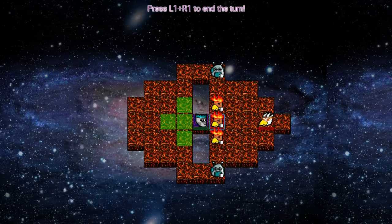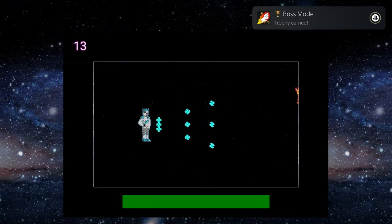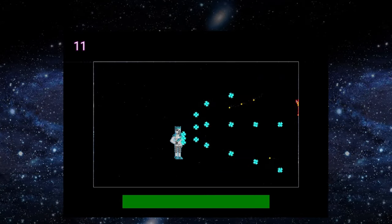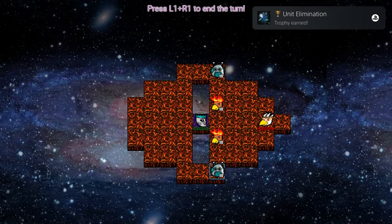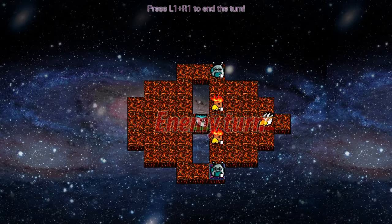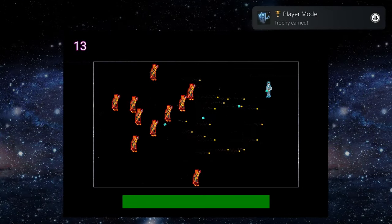This is where the shoot-em-up bit takes place. Hold cross to fire, and you can move around with either the left stick or the d-pad. Take out that unit for another trophy, and go ahead and end your turn. One of the enemy units will move in and try to attack your boss, unlocking another trophy.